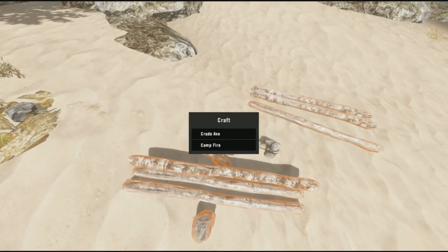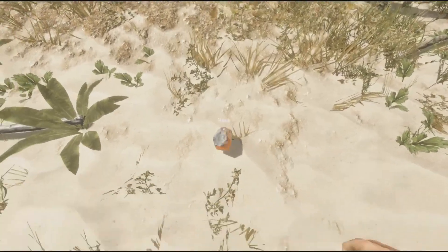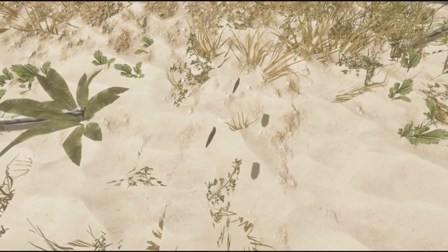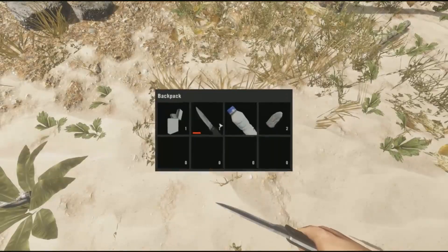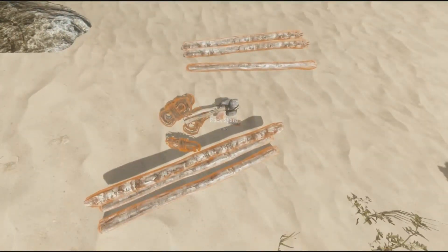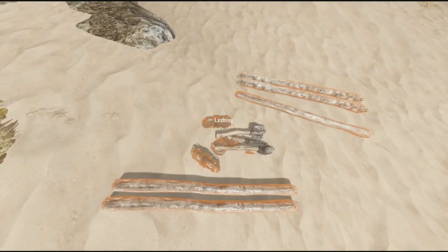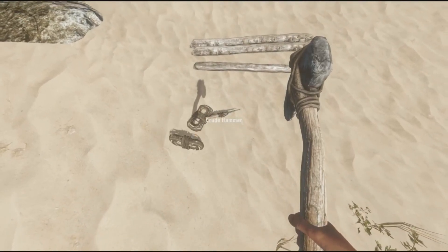Next, take one of the rocks off to the side, get your knife, and start hitting it. What you're going to get is a rock shard. Collect both pieces, throw them back in the pile, and from that you can craft a knife and a spear.